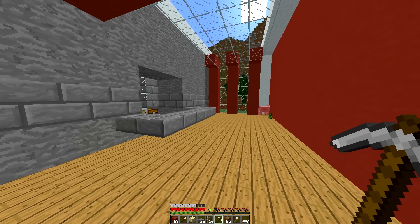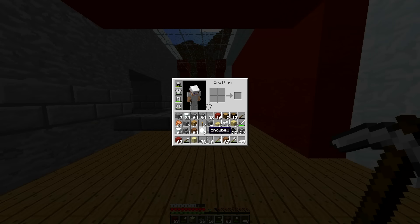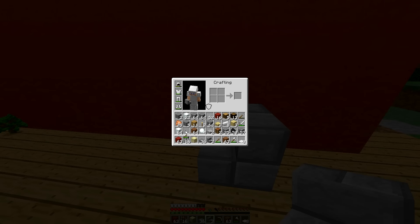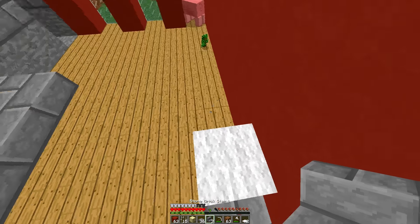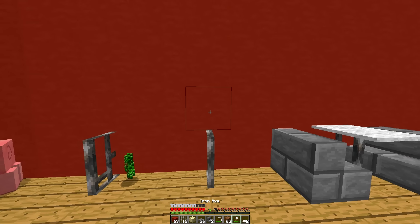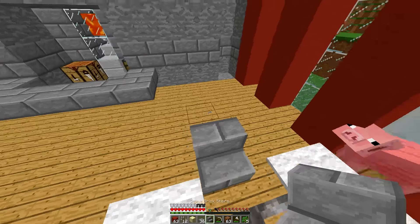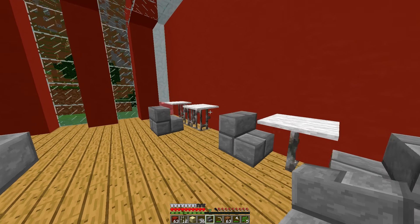I've gone ahead and replaced the flooring — just used oak wood for now. What I'm thinking for the interior, I've got a couple of options and I want your feedback. The first option doesn't look too great but I'll show it and you can tell me in the comments. That's option one. The other option is we could have like a bar and a table with seats behind it. I'm going to have to use quartz stairs because stone bricks don't look that good.